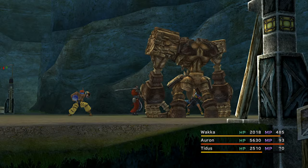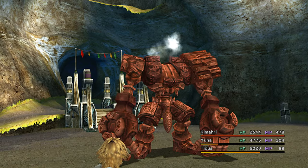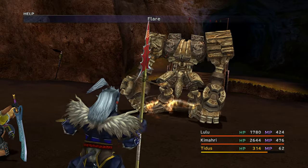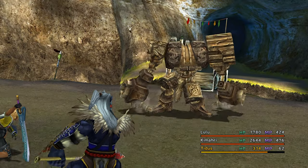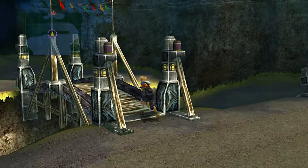Now beat down Defender Rex. You can use Provoke on him and he'll continually do a percentage-based attack. Ignore the Cavern and head to Mt. Gagazette.